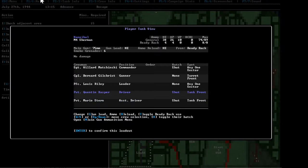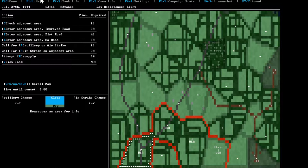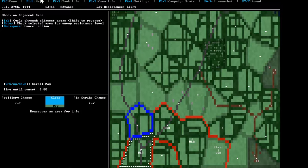Let's get our driver out of his hatch again and the commander out of his hatch again. Let's pull out the assistant driver too for spotting purposes. We still have six hours — that's not a lot of time. Nonetheless, let's check an adjacent area. Medium enemy resistance.